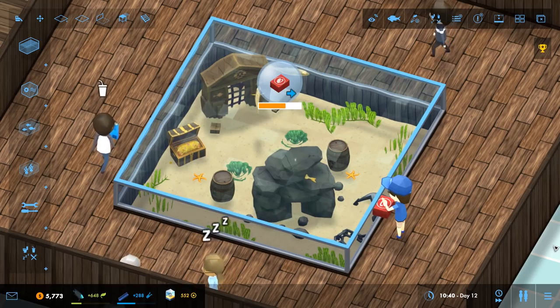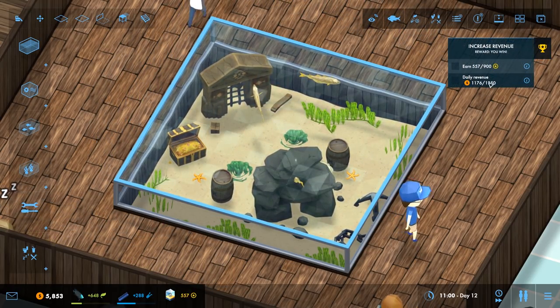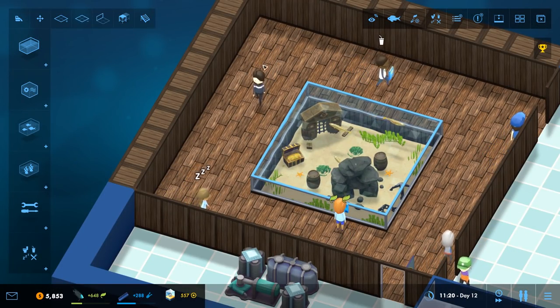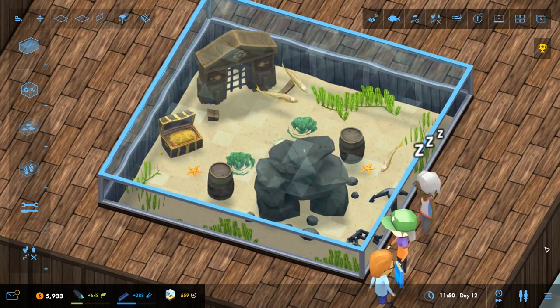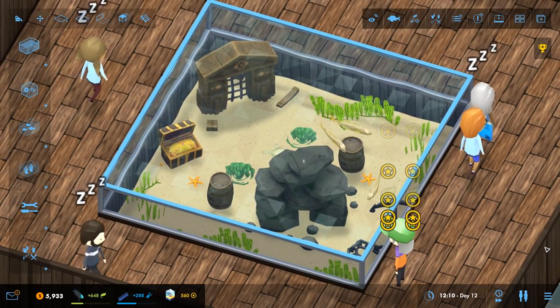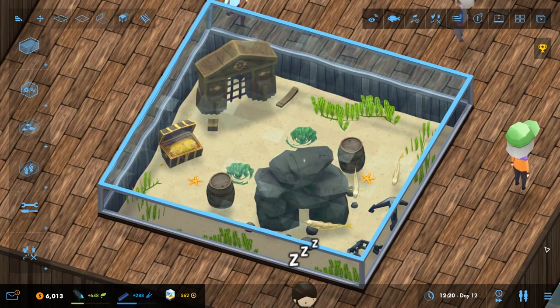We'll leave it there for this episode. Our main objective still shown in the top right - we need daily revenue and more prestige, and this new tank should help. We still need to put in some benches and other amenities as there's a distinct lack of them, but it shouldn't take too long. Thanks for watching, hope you enjoyed the video - leave suggestions in the comments!